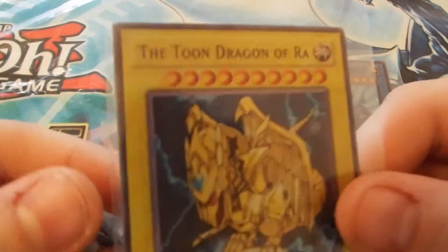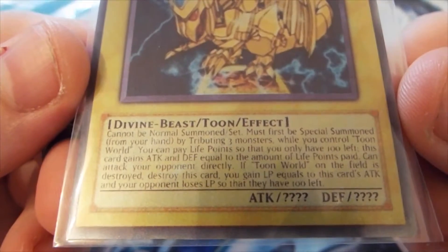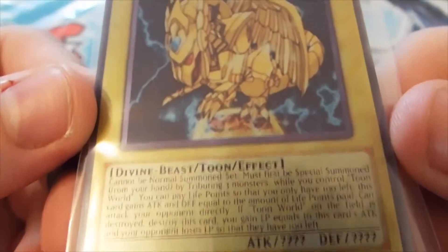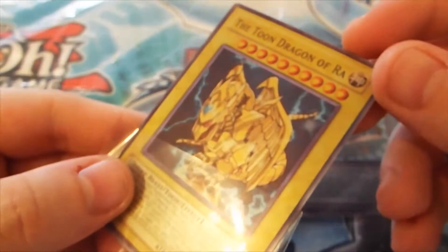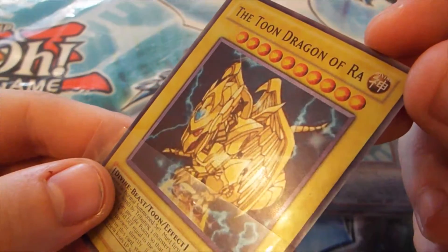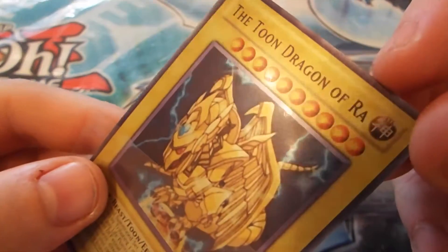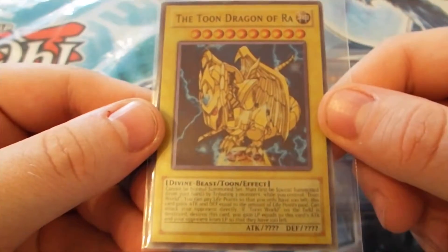So we've got the Toon Dragon of Ra. There's the effect — it's quite nice. These are full holo using my newest finished product. These look wonderful — I've never even seen these before.